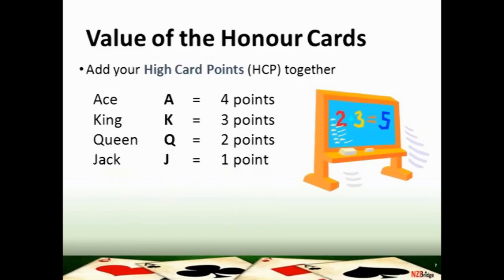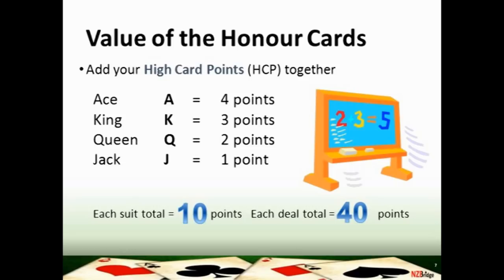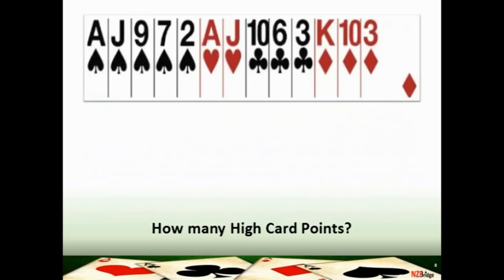If you add up the total points for each suit it comes to 10 high card points. On each deal, because there are four suits, there are 40 high card points available to all players at the table. Have a look at this hand — how many high card points do you count?